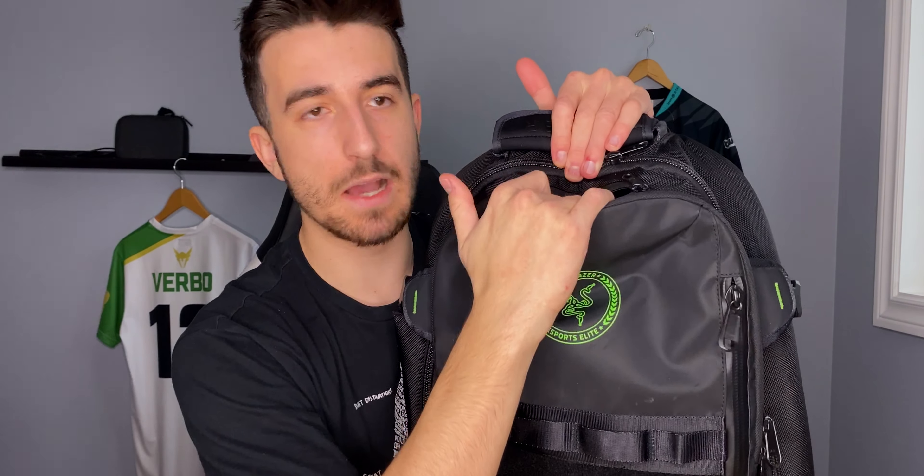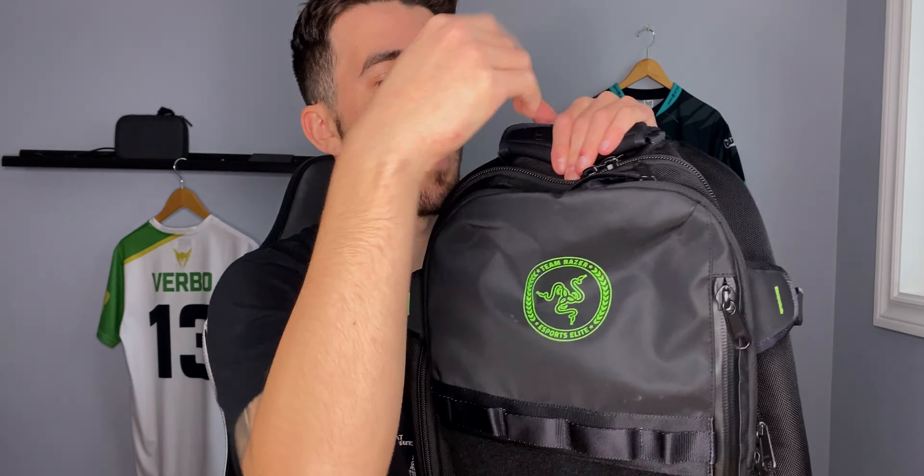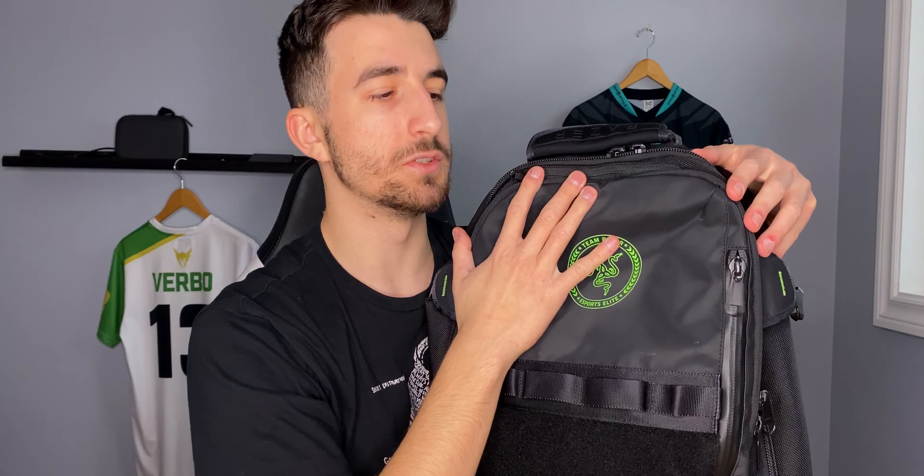For the last pocket, it's at the top. You just unzip it and have super easy access — I'd have my phone, wallet, passport, or earbuds in there. Just go in, grab, and zip back up; it's super easy instead of digging through the front pockets. I really like this bag, as you can tell. I'll put all the similar Razer bags in the description below where you can check pricing. Subscribe, like the video, and as always, GGs in the chat — see you guys later.